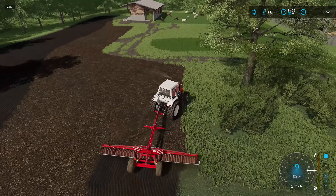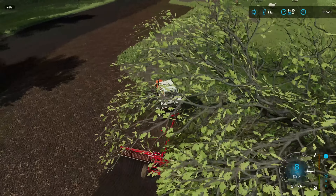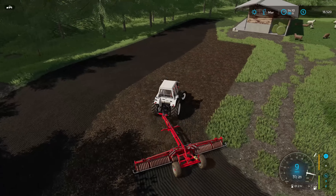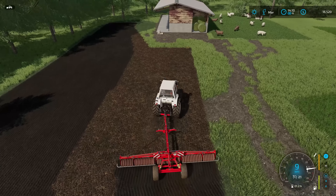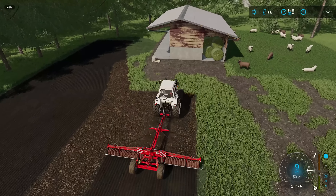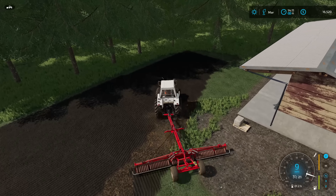One thing I do have to be careful of: as we can see, the grass at the edge of the field — when I roll onto that, the grass disappears. I'm going to be curious to see next month when I come to the corner of the field without rolling it first — does it destroy the crop? We're going to find out.